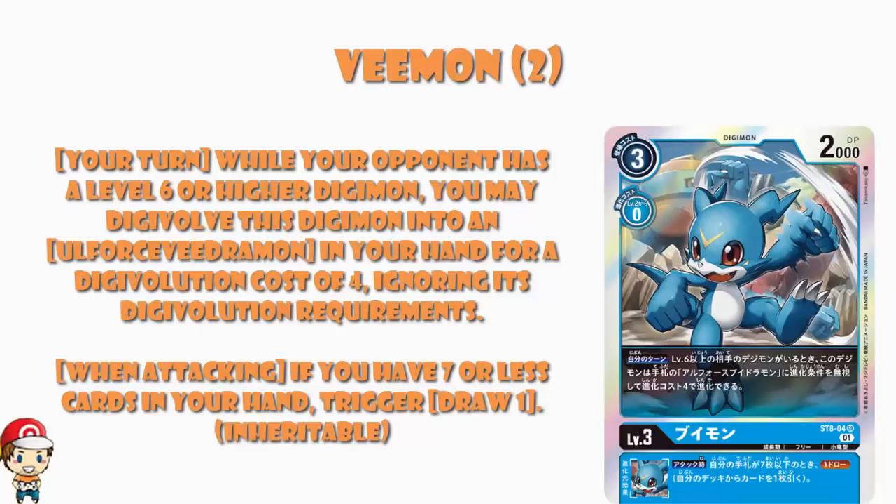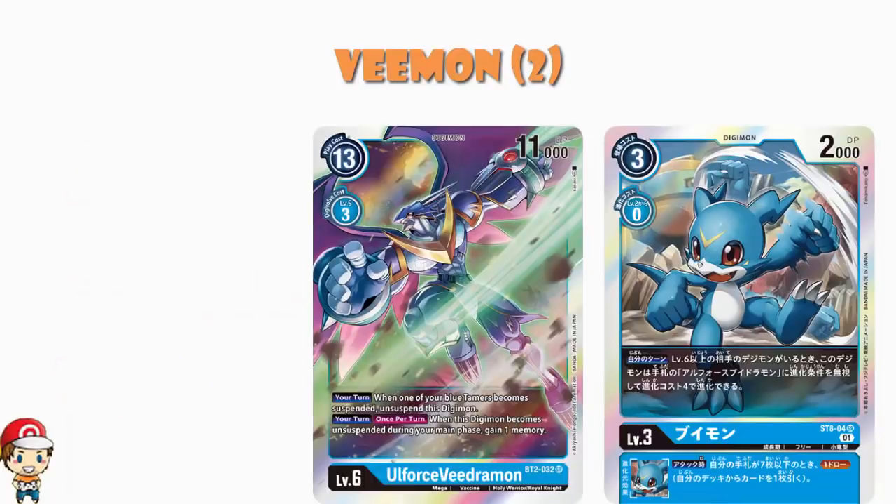Ironically, now we might actually be able to get up to 8 cards in hand, but I'm still a little cynical as to how often that's going to happen. This one — absolutely, I see why it's a 2-of. It's one of those cards that can cheat Evolution by going up from a level 3 directly into a level 6 for just 4 memory, and it could be the Old Force Digimon from this deck, or the one from BT2, or any one that is released in the future.